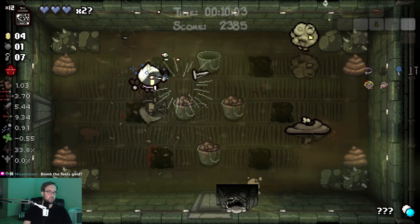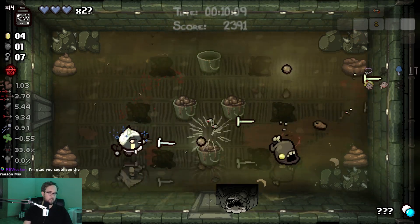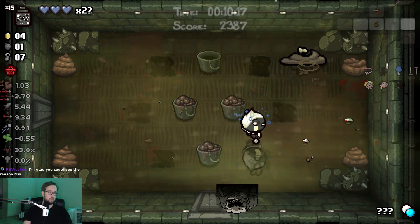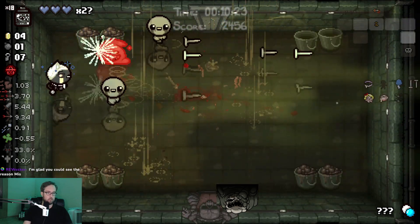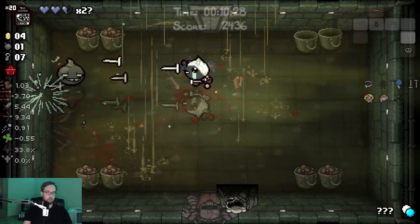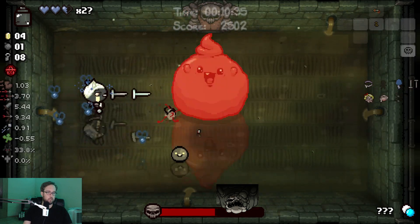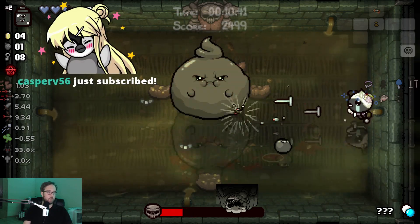I would like to find the boss ASAP here because I want to use my Jar of Flies on him and then still have enough time to refill it for the Mirror Realm boss, potentially. I plan to Sudoku anyway in the next Devil Deal that has an item I want. 20 flies on this guy. I'm probably not gonna go here in the Mirror Realm — this guy is scary. Although I am flying, and he's a lot less scary when you're flying.